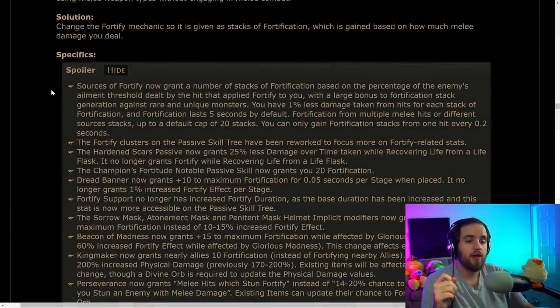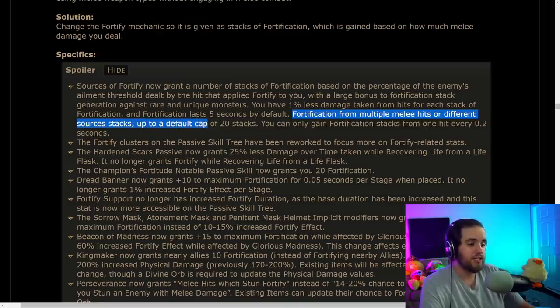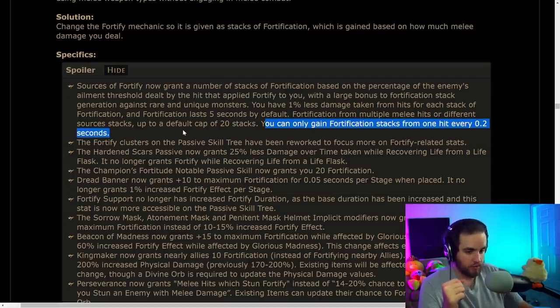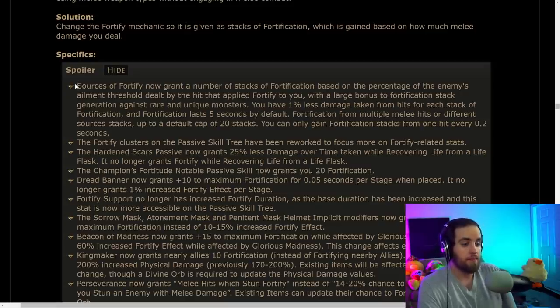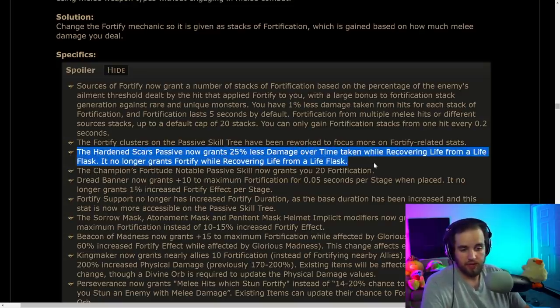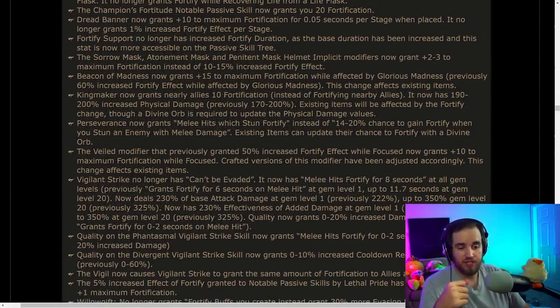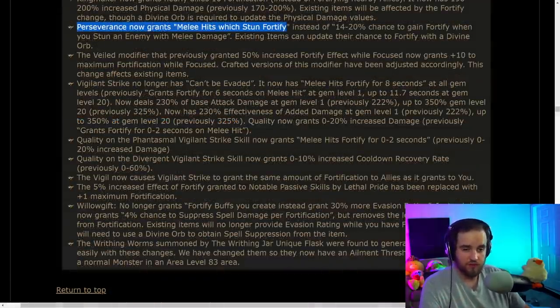We now have actual numbers on Fortify. Sources of Fortify now grant stacks of Fortification based on the percentage of the enemy's ailment threshold dealt by the hit, with a large bonus against rare or unique monsters. You gain 1% less damage taken from hits per stack, up to a default cap of 20 stacks, lasting 5 seconds, and you can only gain stacks from one hit every 0.2 seconds. Random builds that just slapped Fortify onto their character will no longer work. The Champion's Fortitude notable grants 20 stacks, and Hardened Scars now gives less damage taken over time while recovering life from a life flask rather than Fortify.